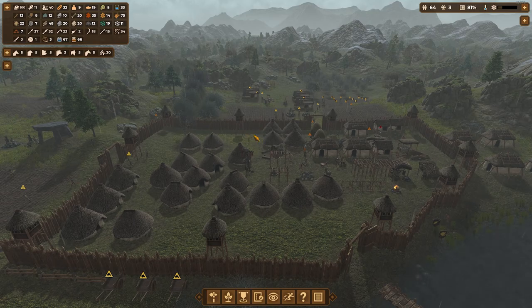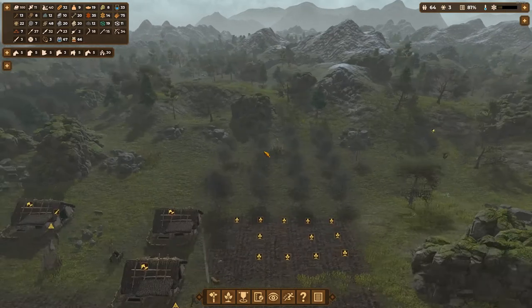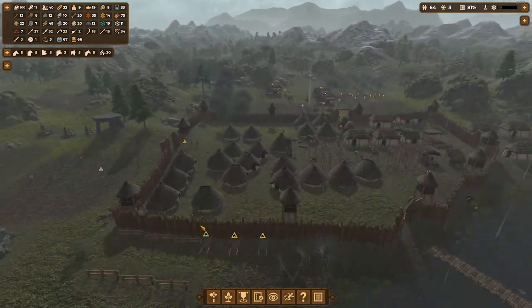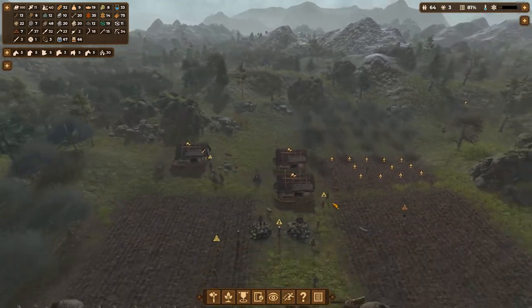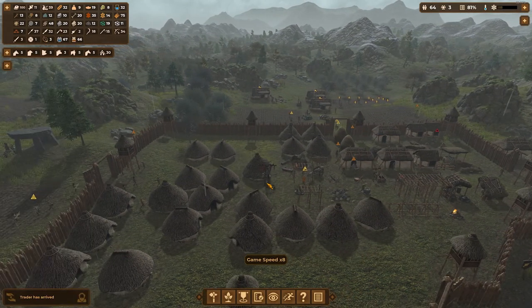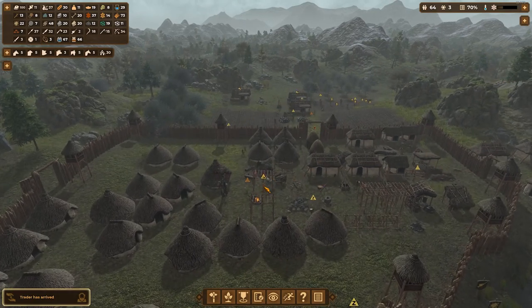Hello and welcome back to Dawn of Man - man, is it gloomy out here. It is just pouring down some rain on these poor little people trying to farm. I got some farms over here that they're trying to dig up. Come on, give me a break. Let's see what this trader has to offer us.